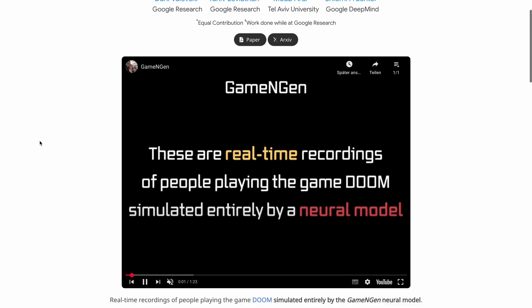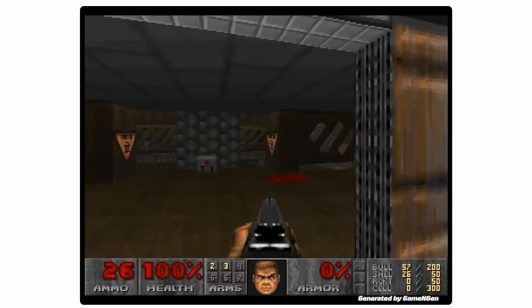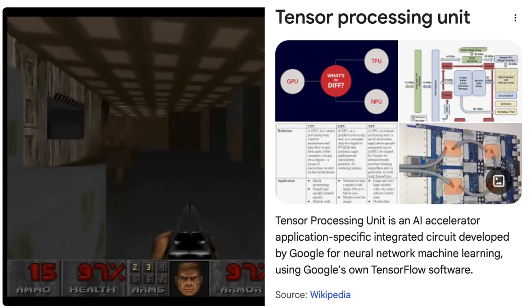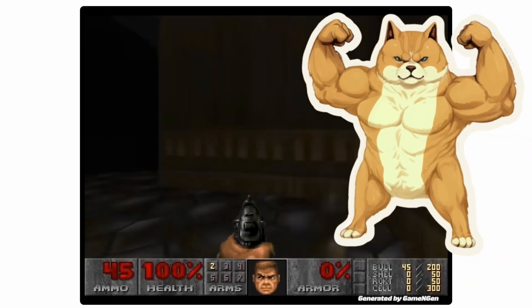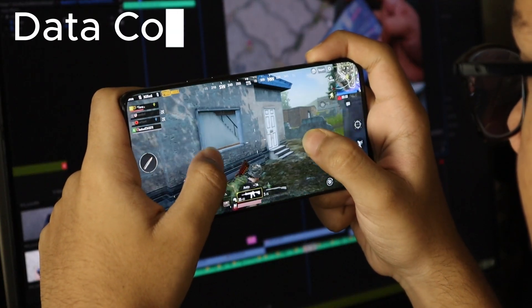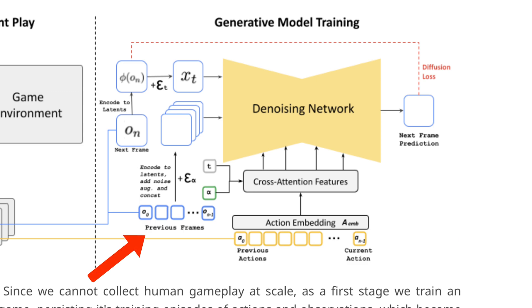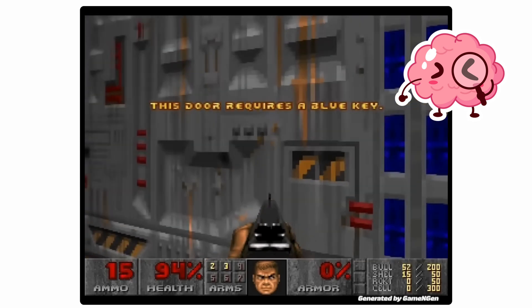While Oasis is focused on open world generation, Game Engine takes a different approach — bringing classic games like Doom back to life with AI. Developed by Google Research, it accurately reproduces the interface, interaction, and map of Doom, generating 20 frames per second running on a single TPU — a tensor processing unit, Google's specialized AI accelerator. For training, a reinforcement learning agent first learns to play the game; those sessions are recorded to collect training data. Then a tweaked version of Stable Diffusion 1.4 is trained to produce the next frame based on past frames and actions, explicitly incorporating historical sequences to maintain consistency over time.